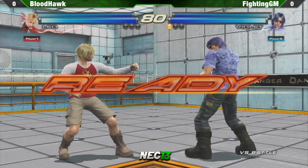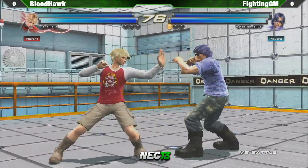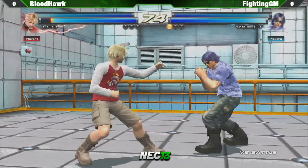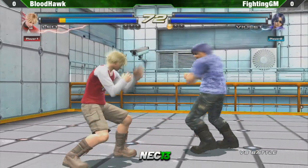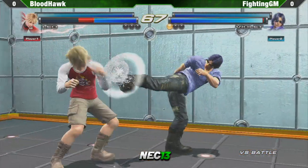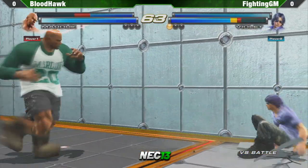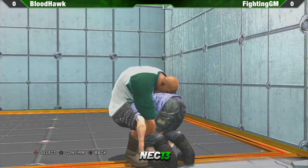One of Marduk's major weaknesses is the inability to get in close and poke the other person, which Lee excels at. So really, Bloodhawk might want to focus on staying out of range of Lee. But Lee's just going to come at you with misstep — got to keep him out. There we go, saw an opportunity and took it.